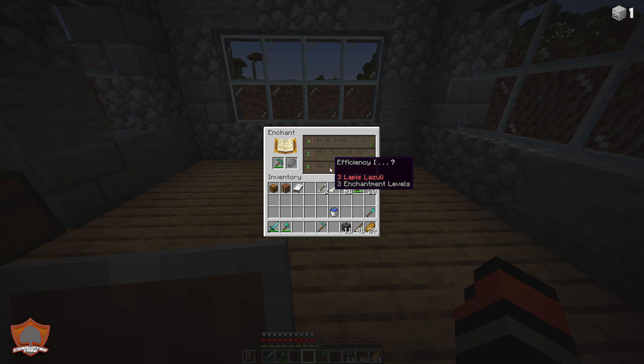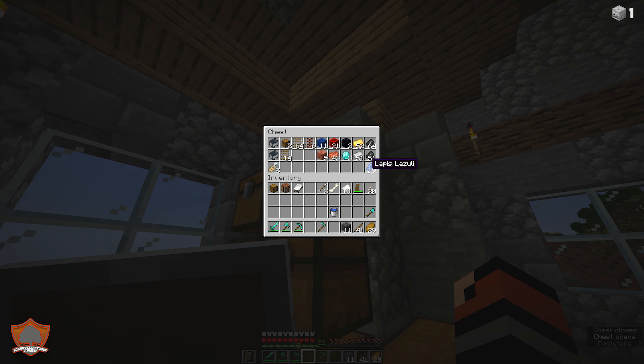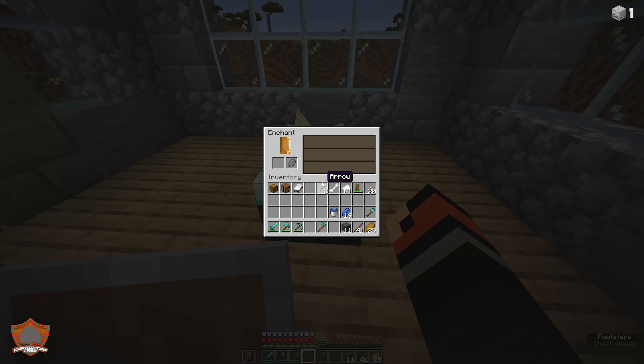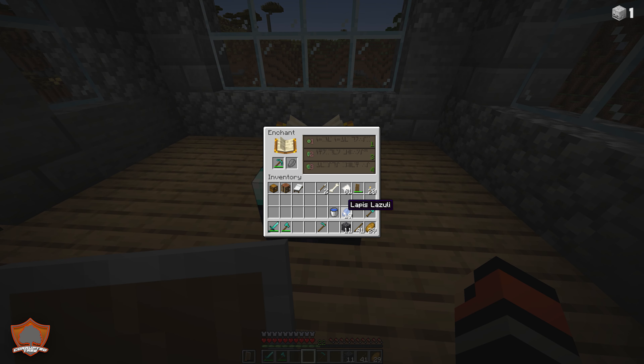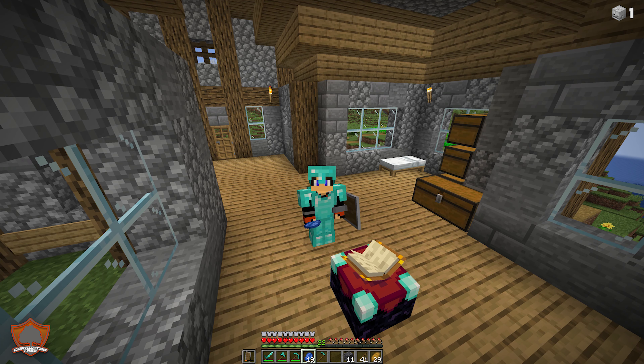We are currently on 22 experience points. We might be able to get efficiency on our tools, but we do need some lapis. Luckily on our mining adventure I did tell people to pick it up. Pop the lapis in, put the tool back, and we can access all three enchants. Now let's talk about what you should actually be looking for in early game enchanting. The first enchantment you're probably looking to get as a suggestion could be unbreaking.